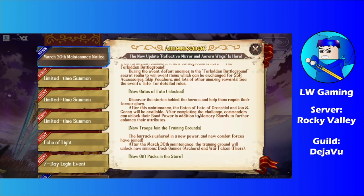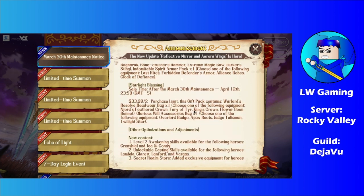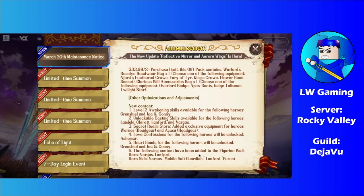We also got new Gated Fates, of course, for new characters Grunhild and Joa and Connie. We also got new troops joining the training ground — the Dead Gunner, which are the Archers, and the War Falcon, which are the Flyers. We'll look into that soon, and there are also some new gift packs available.